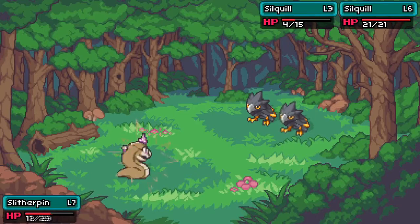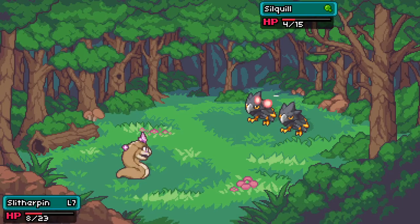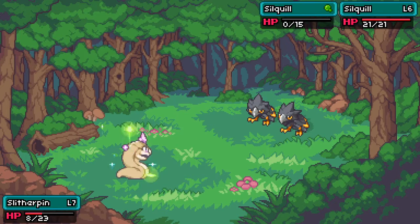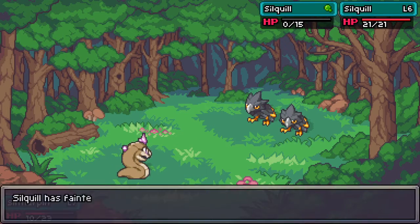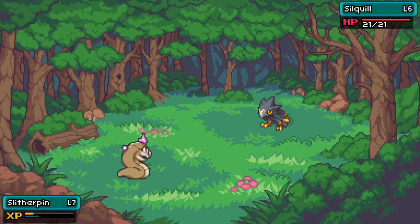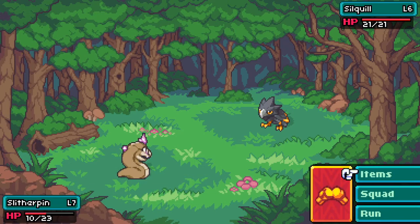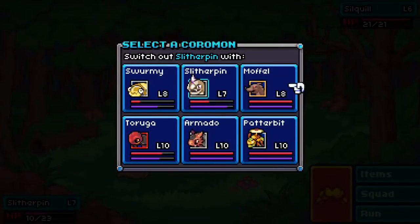I want to use drain so that we can get a little bit of our life back. We'll get our life points back here. I don't think we're going to pull out enough here to really do a lot - we're not able to switch out effectively.